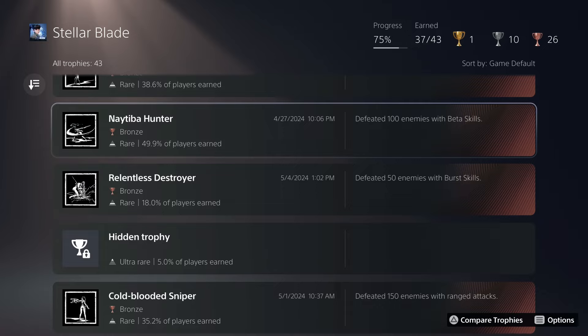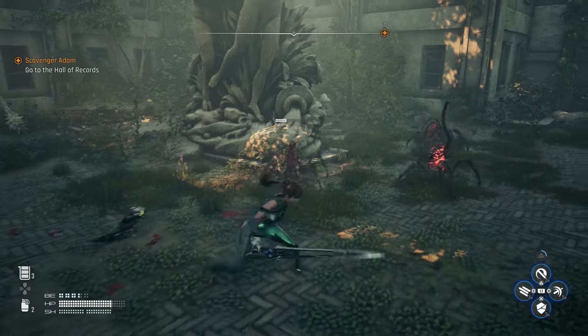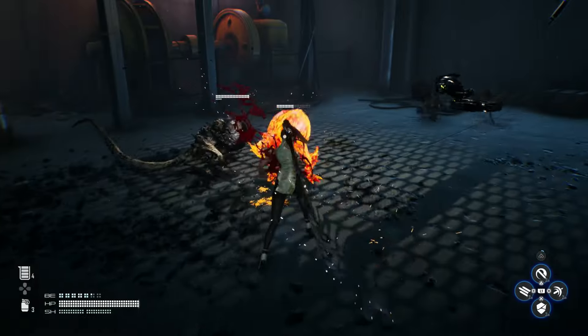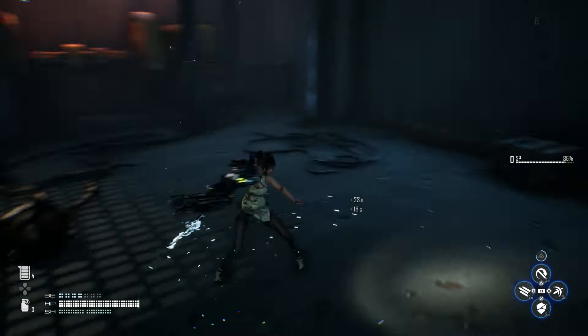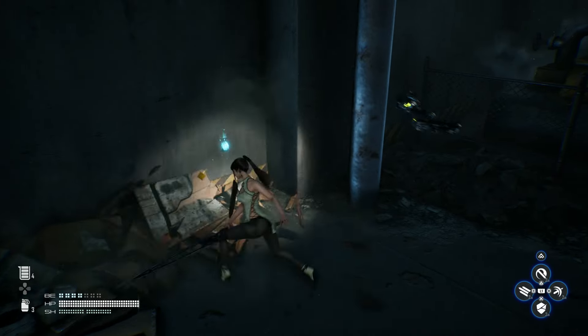If you're a trophy hunter, there are several you can earn by defeating enemies with different attack types — this includes ranged attacks, beta skills, burst skills, as well as a spoiler-y attack mode that will be unlocked part way through the game. You can grind for any of these trophies you're missing by just fighting enough enemies at end game, but that'll take some time. So as you play through the game normally, don't forget to balance out the different attacks you use, and you'll unlock these more naturally.